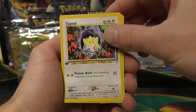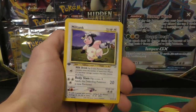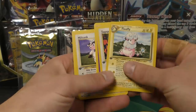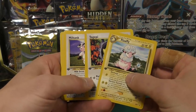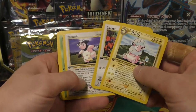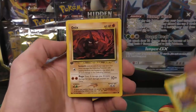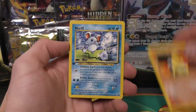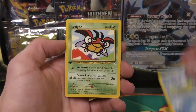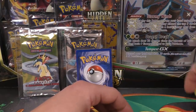We start off with a Psychic Energy, then we have Togepi — that's a really good one — Flaaffy, also a very expensive one, and so is Miltank. When I say expensive, I mean these uncommons in mint or near-mint condition are about five bucks a piece, maybe even more now because I removed all of mine a while back. These are pack fresh. You've got Shuckle, Onyx, Cyndaquil, Marill — can we get a Pikachu? We got Ledyba and Hoothoot.